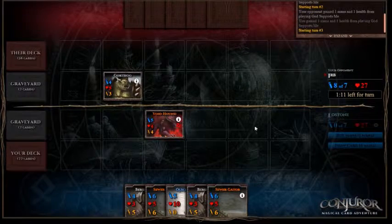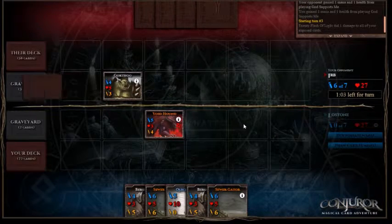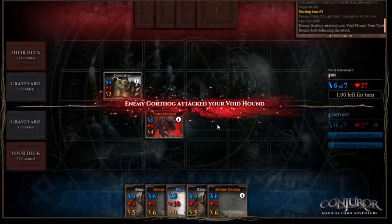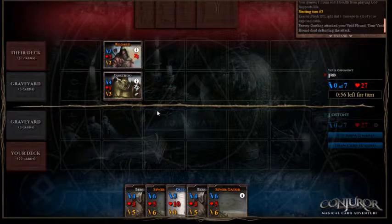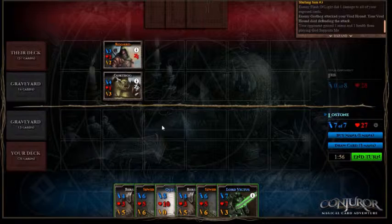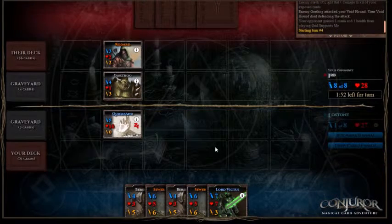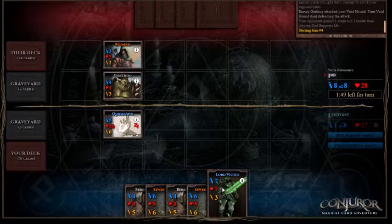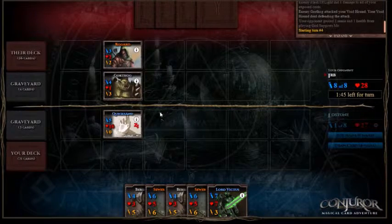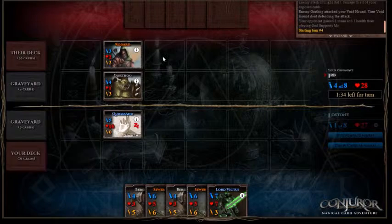Sometimes the player may take quite a while to respond because they're playing several games at once, or they're being called away from the computer or whatever. What's happened there is a Flash of Light to basically remove the one point of health from our Voidhound and played Roeguard. What we'll do to respond to that is we'll play a Quicksand and buy a mana. That allows us 9 mana for next turn. We'll be able to play a Lord Victus and get a cycle going. It'll be interesting to see how they respond to the Quicksand, whether or not they actually move the Roeguard out.